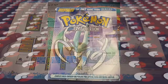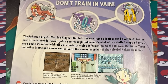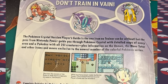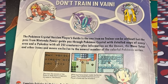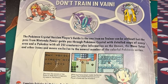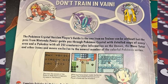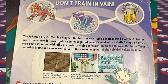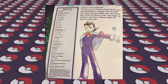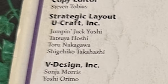Taking a closer look at the guide, the cover just has the title of the game and a picture of Suicune. Then on the back it says, 'Don't Train In Vain. The Pokemon Crystal version player's guide is the one item no trainer can be without. Let the pros from Nintendo Power guide you through Pokemon Crystal with detailed maps of every area and a Pokedex with 251 creatures, plus information on the unknown, the move tutor, and other items and moves exclusive to the newest member of the colorful Pokemon series.' On the first page of the guide, it shows the staff list of Nintendo Power pros who helped write this guide, including Jumping Jack Yushi. They're the only ones with a verb before their name, so they must be a Nintendo Pro.